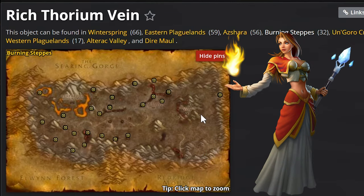The Burning Steppes is again a fantastic area to farm. The nodes are quite dispersed across the map, but I was very successful in the Burning Steppes. Not too many people actually farm this area, so I was pretty successful finding rich Thorium veins.